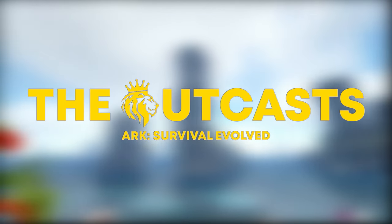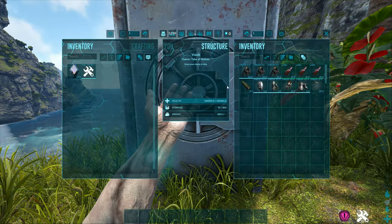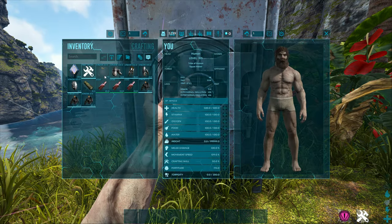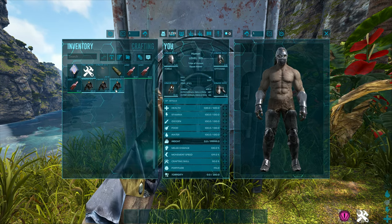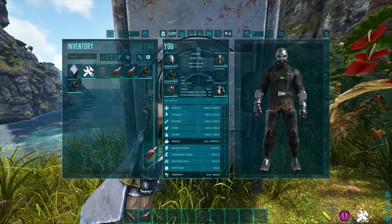In today's video we are going to teach you how to tame a Megachelon, or a giant turtle. This can be found on Genesis 1 in the ocean biome. Before we start, you'll need these items: a few scuba tanks, some med brews, a spyglass, and a set of flak. You can bring a pike or some kind of weapon to kill sharks and fish, but this is optional.